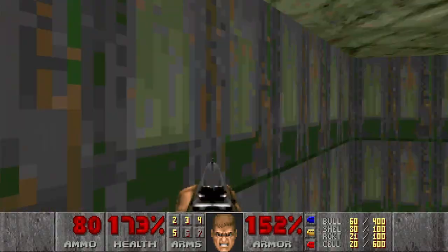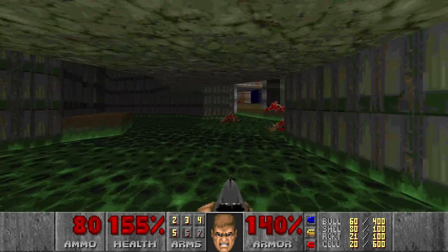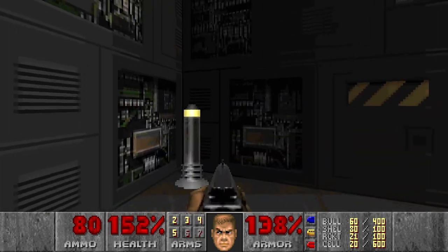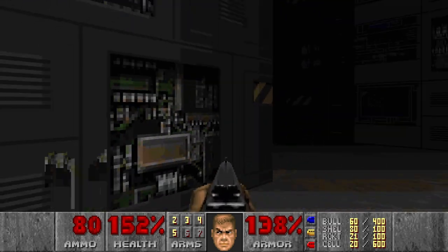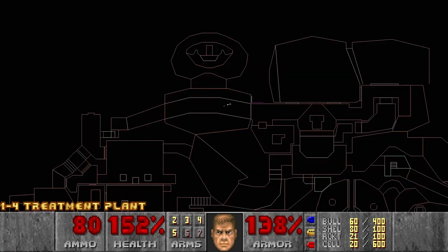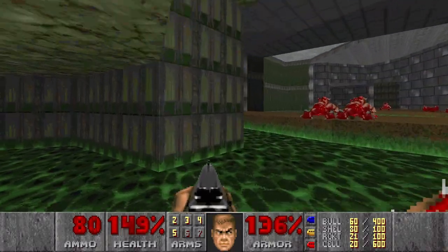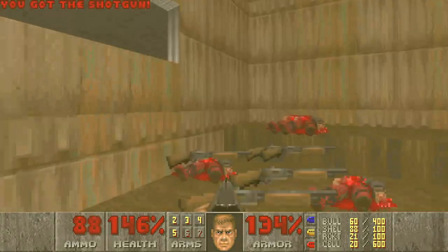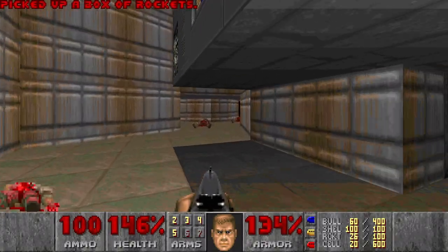How do I open this? Maybe from here? Doesn't seem like it. There should be something in this area, I think. Nothing. Maybe I missed some of the switches somewhere — this switch. Of course — I don't know how I missed it. And this is a computer area map, so now we can see if there are any more secrets hiding from us.